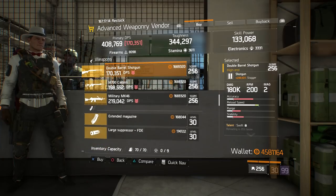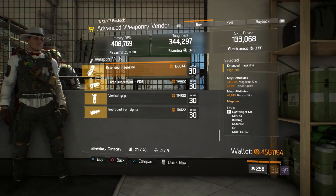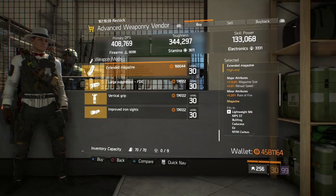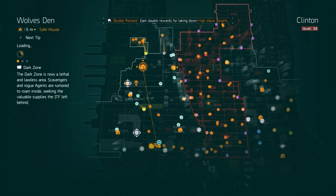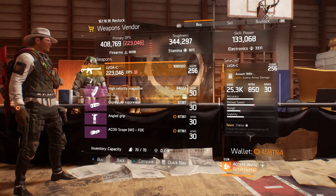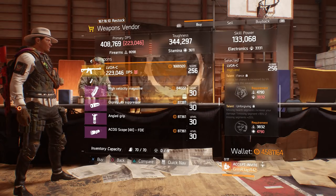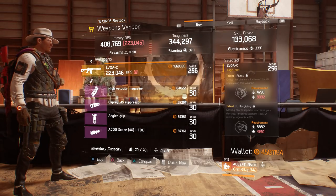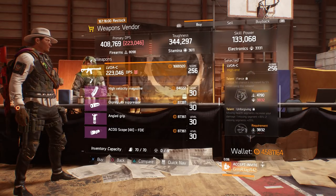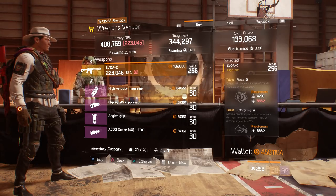Moving on over to the Advanced Weaponry Vendor — not really much here in the weapons section, but there's another Extended Mag that's a little bit better with reload speed and rate of fire, though the mag size is 1% less. You can also spend credits on it here rather than Phoenix credits. Over at the Wolves' Den Safehouse, we have an LVOAC with really respectable damage — upper to mid-range roll, almost max enemy armor damage — with Fierce, Unforgiving, and Destructive. This roll is extremely good in 1.6. You can roll Fierce off for Responsive, and have Responsive, Unforgiving, and Destructive — a great LVOAC.